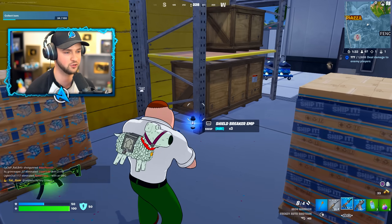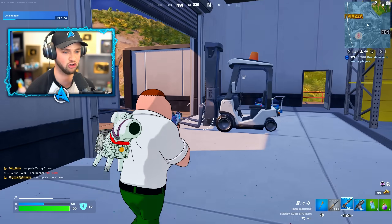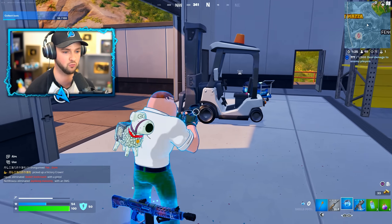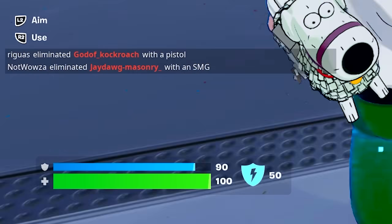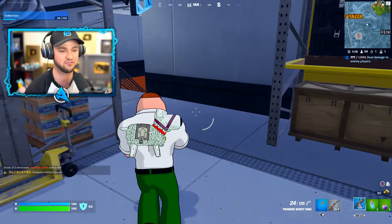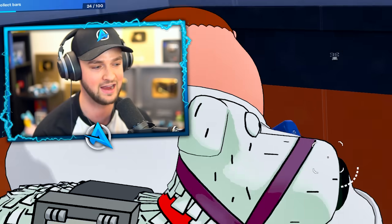Shield breaker EMPs are back in the game. Let's show you how the new ability of consuming items works — as I put it on, I can move slowly, my shield is going up in real time as I drink it, and then when it's finished you chuck it away.